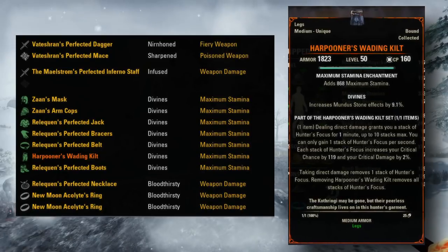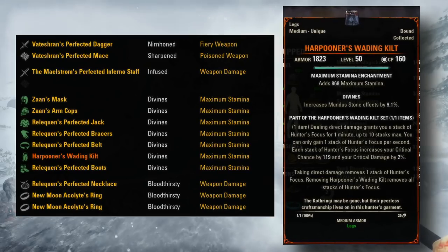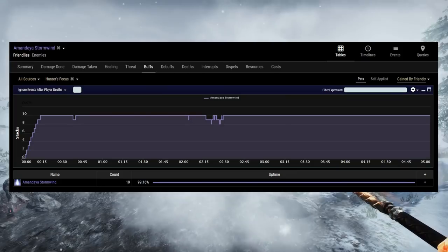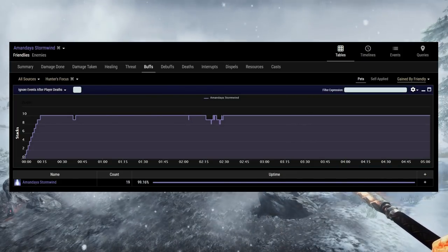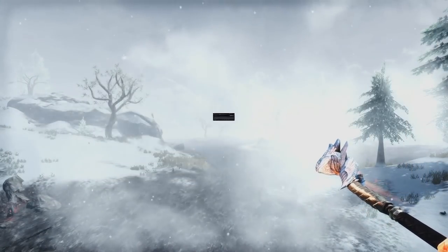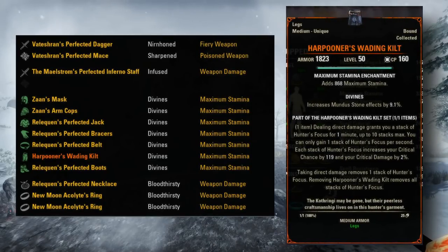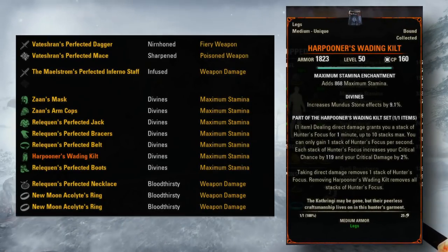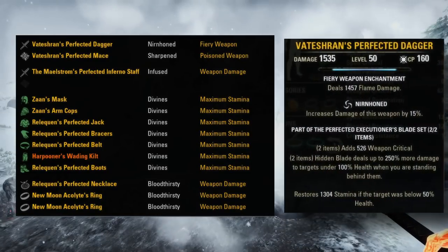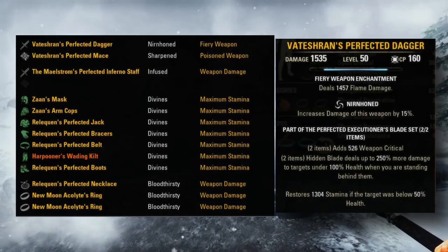For the Kilt, I'm sure this will be the next thing that people call dummy cheese, and who knows, maybe it does get adjusted further into the PTS — but here is a quick example of the uptimes with it on the last boss in the new Rockgrove trial. Pretty much 100% uptime, just a couple of spots where it dipped to 8 or 9 stacks very briefly. This set is really good, especially for a 1-piece — probably not as overpowered as a lot of people are suggesting, but definitely a little bit stronger than your standard 5-piece bonus. For the Vatashran dual wield, this set works really well with a lot of classes, but especially Stamsorc since they don't have an Execute, and this gives them one.